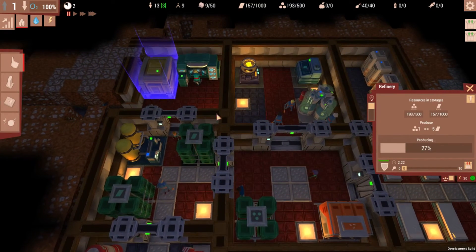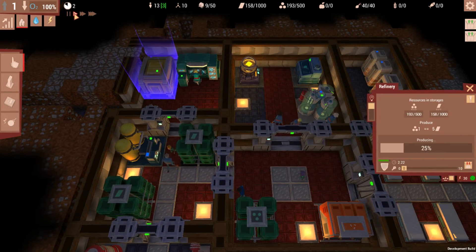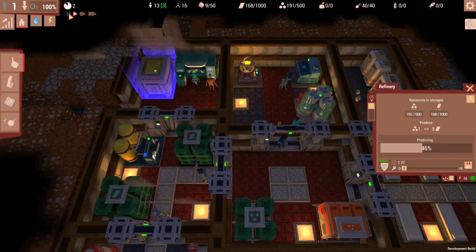Our refinery is now faster. If we look, it produces much more quickly, which is fantastic. If you'll notice, it produces five building materials and then it uses up one ore.